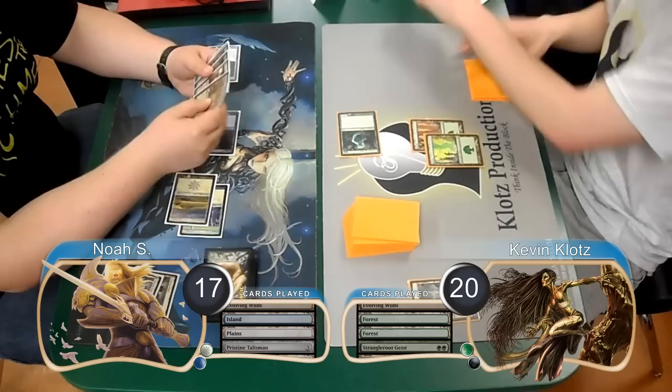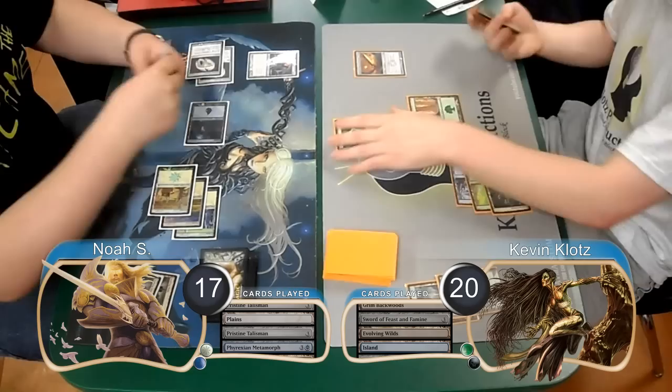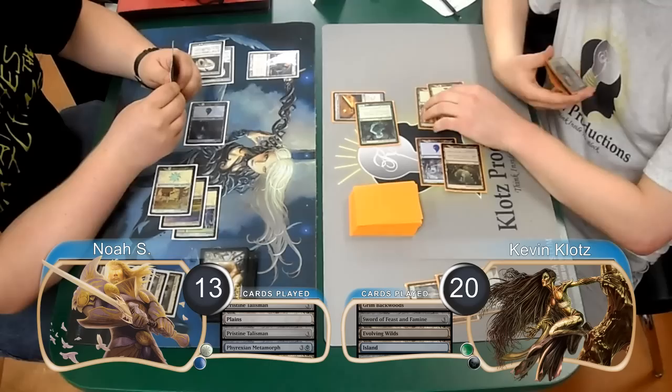Post-combat I laid down a Grim Backwoods and put a Sword of Feast and Famine into play. Noah played another Talisman on his turn and then played a Phyrexian Metamorph to copy my sword. I played another Evolving Wilds on my turn, sacrificed it to search for an Island, then equipped my sword to my Geist and attacked for four more, dropping Noah to 13. He discarded a Buried Ruin while I untapped my lands.